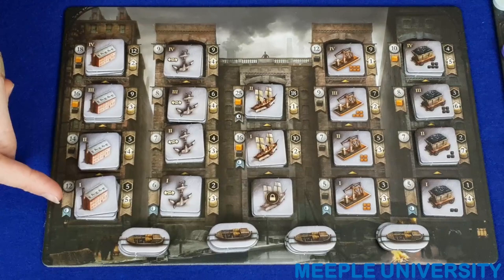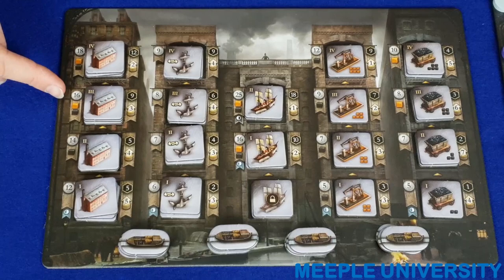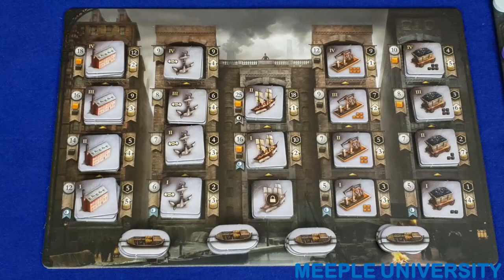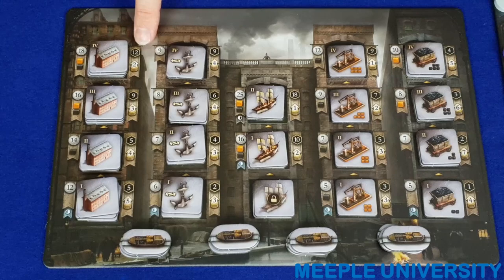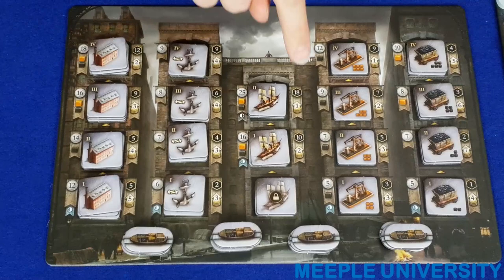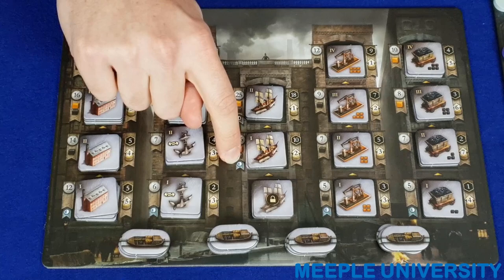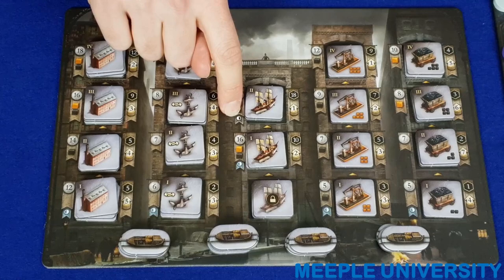The cost to build each industry tile is shown on the left side of that tile on your player board. All tiles require money, and some also require coal and/or iron. Remember: iron can be consumed from anywhere, but coal requires connectivity to a source. On the right side of each tile is depicted the victory points and income received when that tile is flipped. Tiles with the canal icon can only be built during the canal era, and tiles with the rail icon can only be built during the rail era.